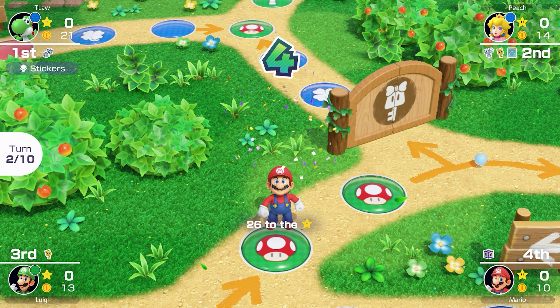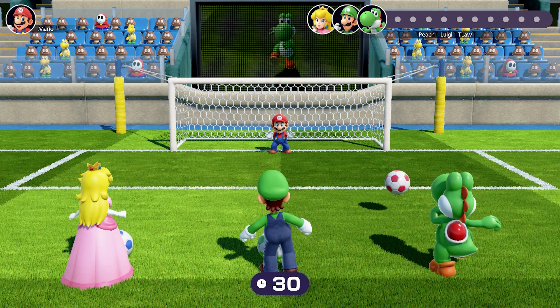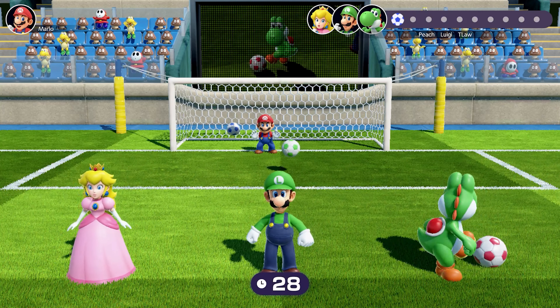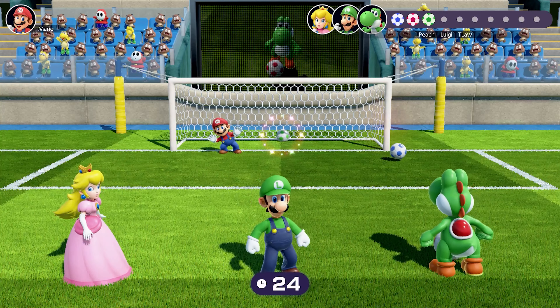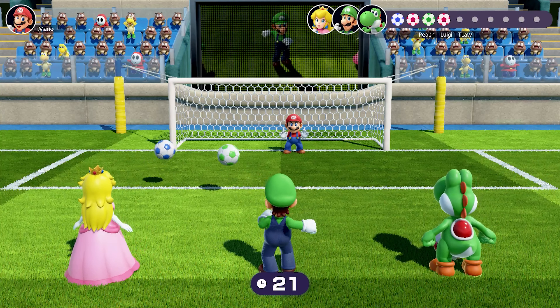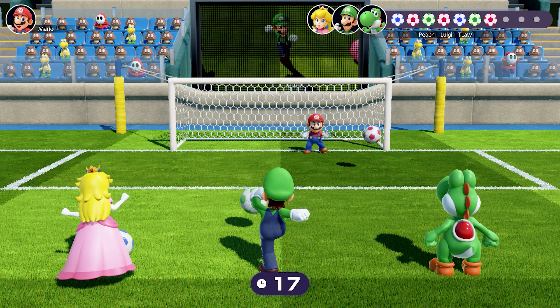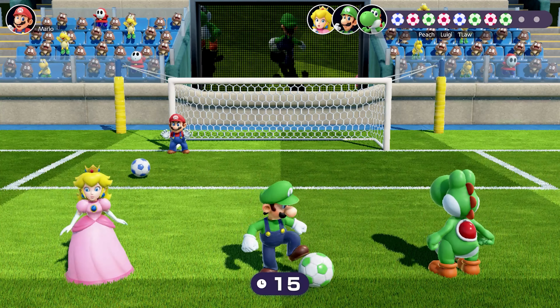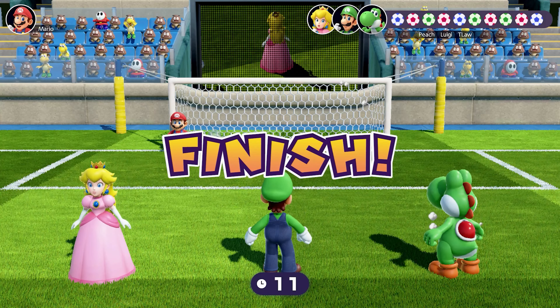Mario is also kind of just doing laps at the start. Second minigame is everyone against Mario. Let's see how good he is at stopping goals — so far, not that good. Is he going back to his old ways where he just plays terribly? He's such a wild card. But if it means an easy win for us, he can play however he wants. One more goal — come on, Peach. There it is.